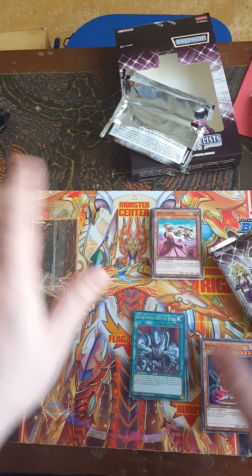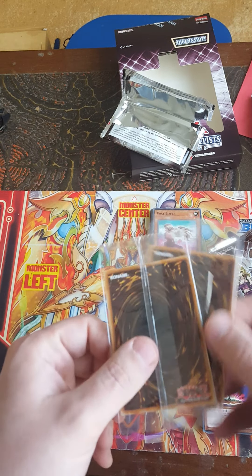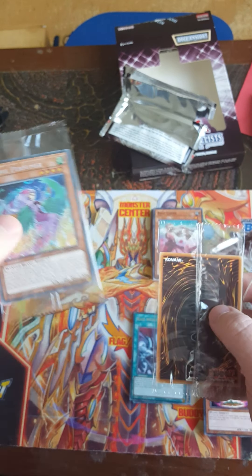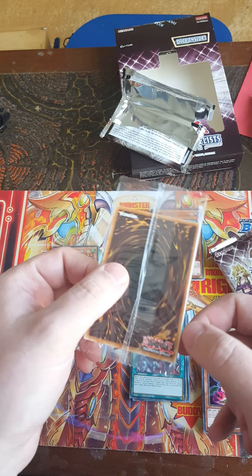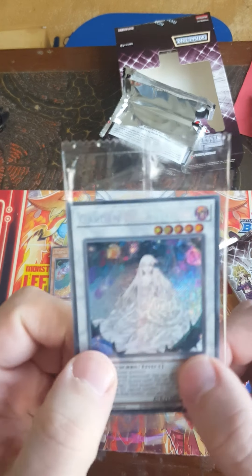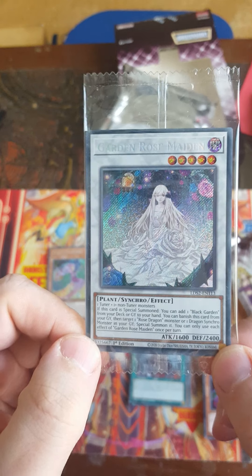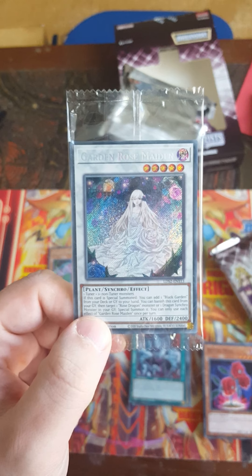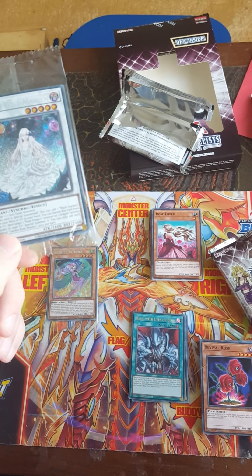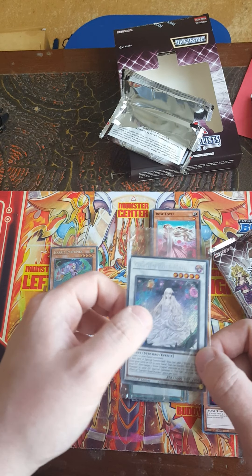I wasn't too keen on the Waking Dragon one, because I didn't feel like the new stuff they were giving us was my cup of tea. Now for the promos — can we end up with the Blue-Eyes one? I want the Blue-Eyes one. And we get Harpy's Perfumer. Oh my god, it's looking like I'm building a Harpy deck. Blue Eyes... and it is — Garden Rose Maiden! That is actually quite good. It's not the Blue-Eyes card I wanted, but I'm happy with it. I might be able to rebuild my Black Rose deck — so that's two decks I'll definitely work on.